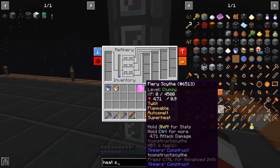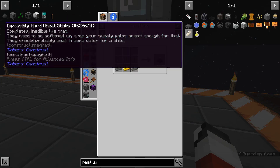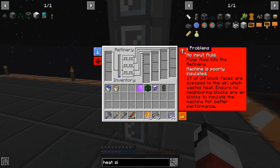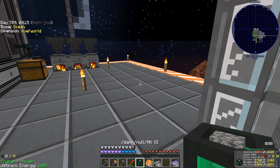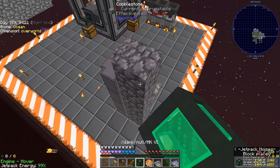Heat sink — you know, craft. That's cheap. Block that disperses heat into the air — I don't think I want that, right? I want the heat to stay in. Ensure no neighboring blocks or air to insulate it. Okay, so if I just grab some cobble or something and just put it around it, will it be insulated?